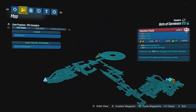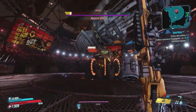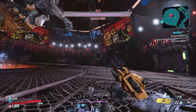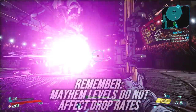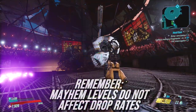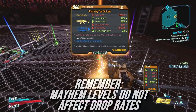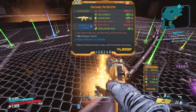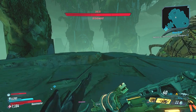Then you can drop down and begin farming the Agonizer 9000. The easiest way to take this guy down is of course a corrosive weapon for that yellow radiation health bar. Apart from that, this guy is just a squishy little gummy bear — he's super easy to kill. This is quite a good farm; I got my Dictator relatively quickly. In fact, this is probably one of the most commonly dropped legendaries I ever see.